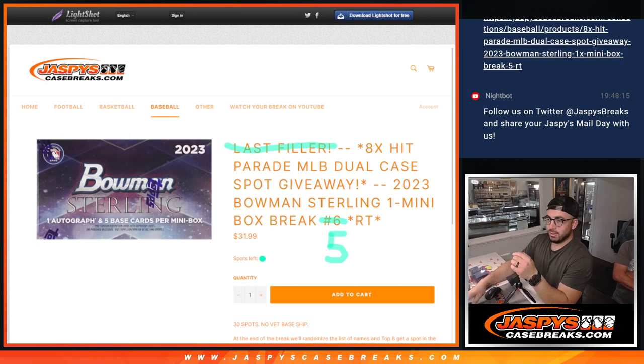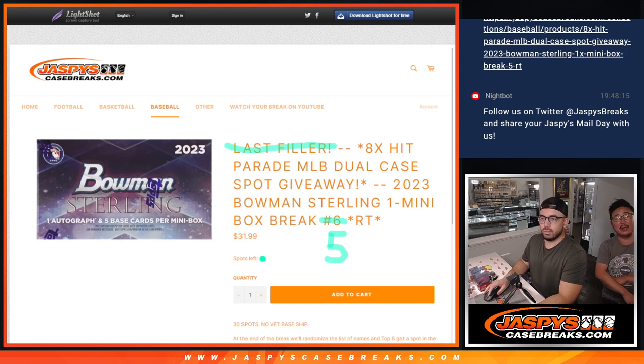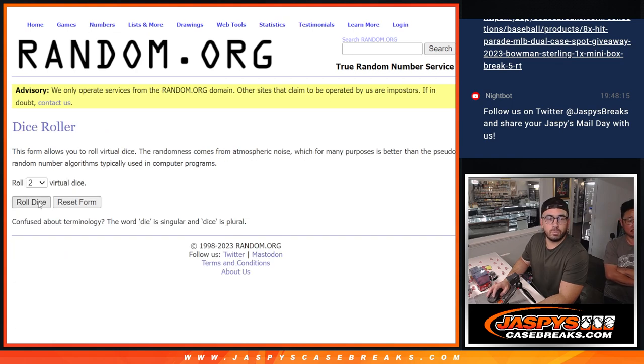So eight spots. I like to remind people that there are two randomizers. The first dice roll will be just for this break, and then we'll do a second dice roll at the end — that'll be for the giveaway. For now, we just want to show you the teams. Thank you to this group. These are all of the teams. So we just want to give you a randomizer.